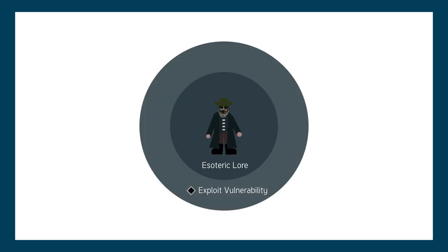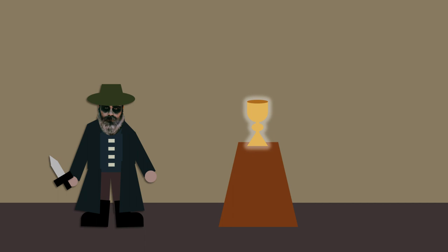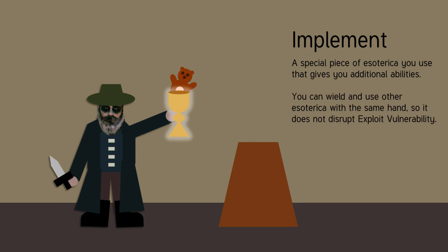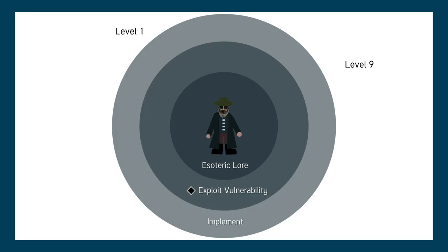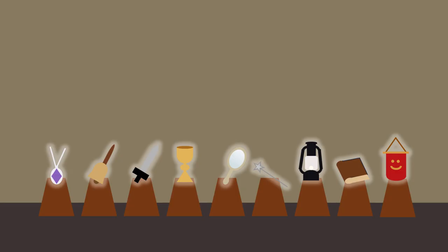There's another layer to the thaumaturge: implements. One of the prerequisites for exploit vulnerability is that the thaumaturge is holding an implement. An implement is one specific piece of esoterica that is a little bit like the thaumaturge's signature piece of equipment. It grants them special abilities and is required to use exploit vulnerability. The thaumaturge can still grab and use any relevant piece of esoterica with the same hand that's holding the implement. It also gives them a flat increase to their damage with implement's empowerment. At level 9, the thaumaturge also gets the intensify vulnerability action, which has an ability that changes depending on the implement.